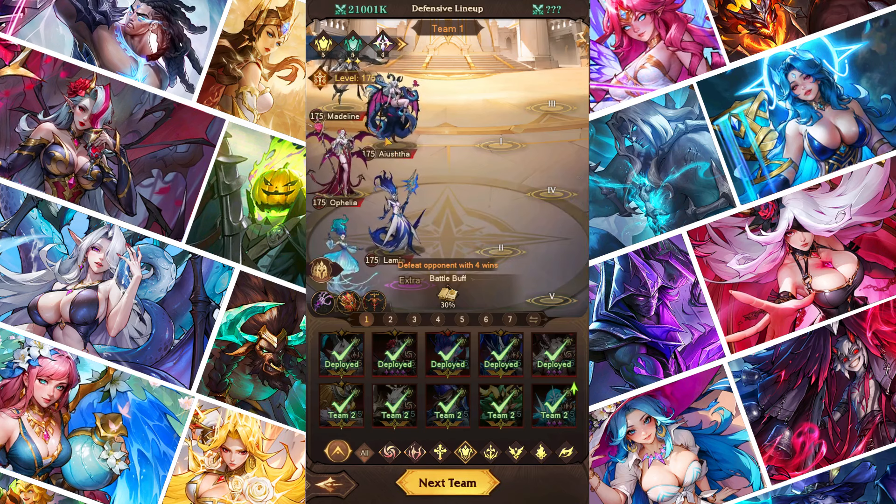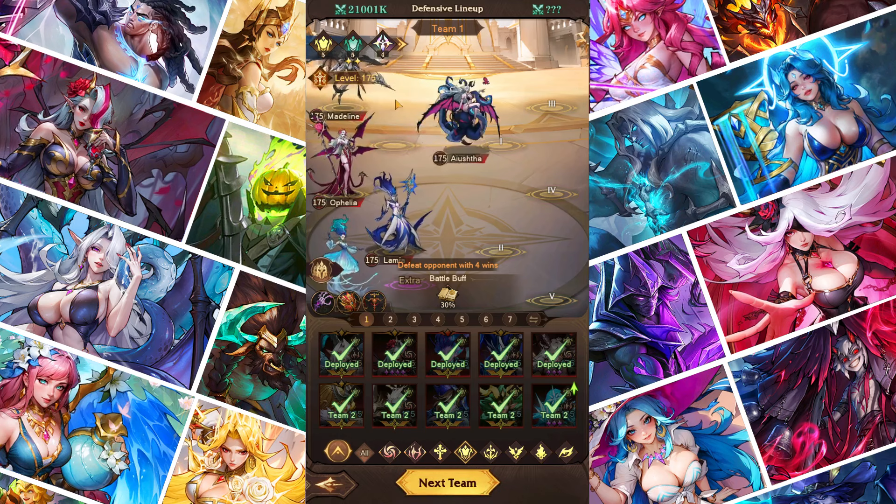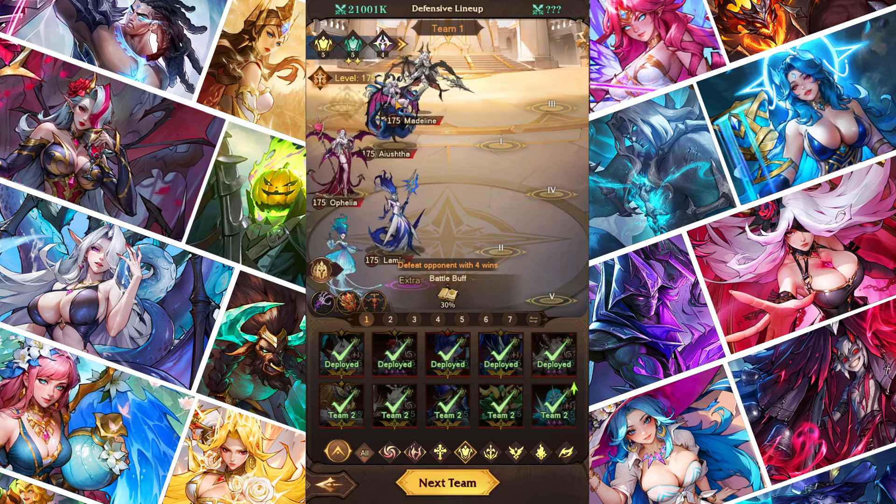Put Lamya in slot two so she can target a weaker unit that can actually die from her retaliation. Arishtar goes in slot one because she's the most bulky unit in the Doom team — with Scales and the Shield she can have a shield and increased HP so she's never going to die. Madeline can be in slot three or four, but she cannot be in slot five because Doris must be in slot five.